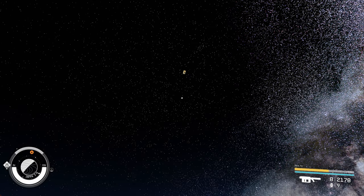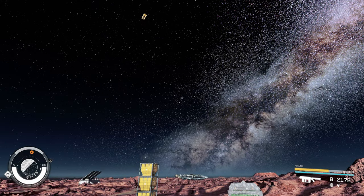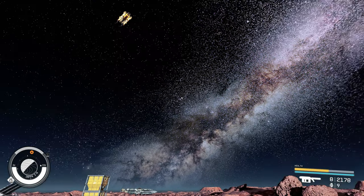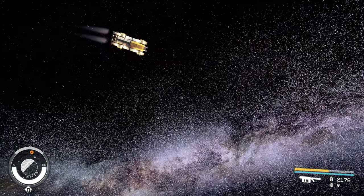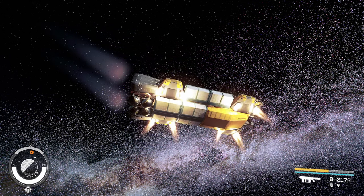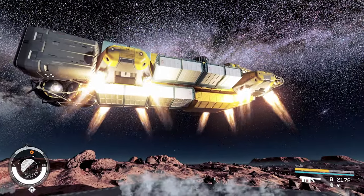Here comes our first shipment — I think here it comes! I'm so excited. Very first shipment from our first outpost! Ha! Now that looks like a cargo ship!